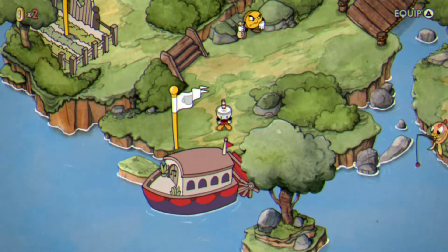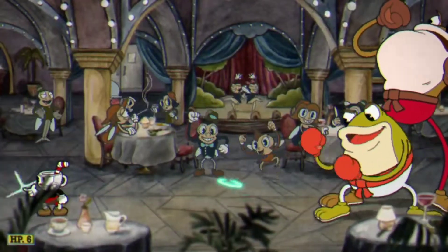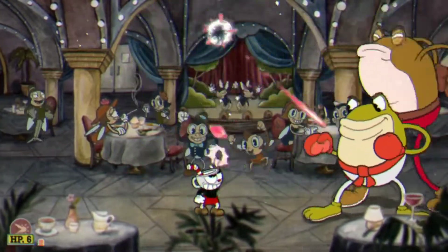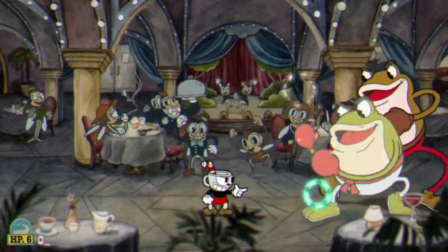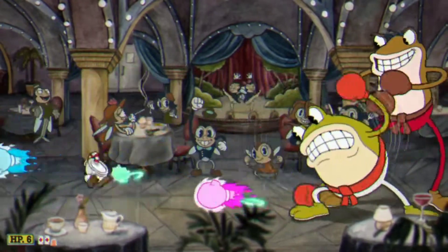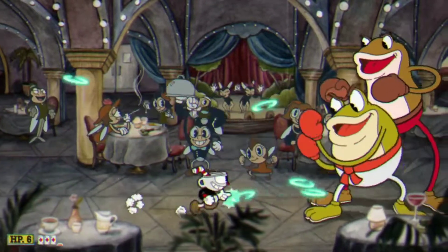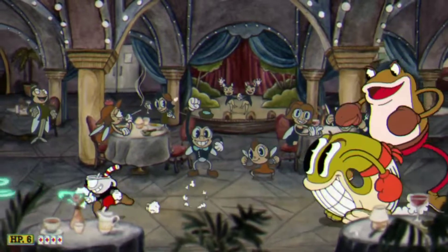So let's get into the guide. For Ribby and Croaks, the first thing you gotta do is turn around and shoot your Roundabout. Unless that guy's shooting — you can change to Crackshot or Chaser just to get these flies or sheep or whatever you want to call them. And then when this guy does his attack, you go to the back. You jump over the first one, then crouch, then jump over the last one, then crouch. And just do that every time. It's very easy to kill them like that.